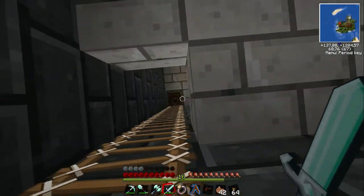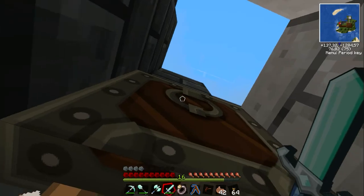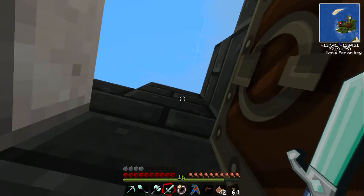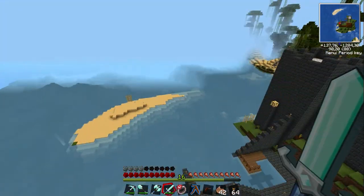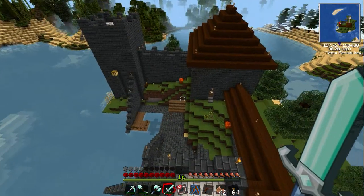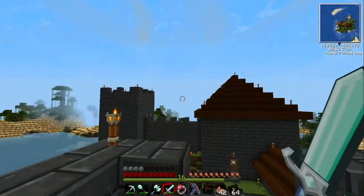My brother is building this as a small fortress outpost for us. Here's another — oh, that was our teleporter. The reason he chose this location is that we're right at the sea, so it's really the outpost at the end of civilization pretty much.